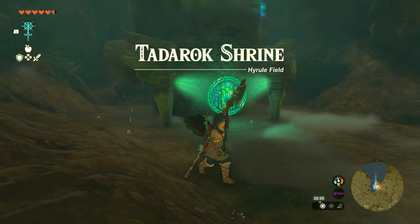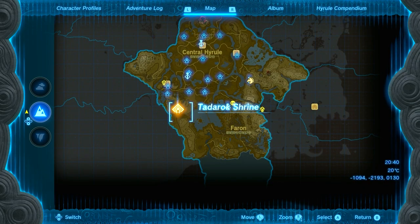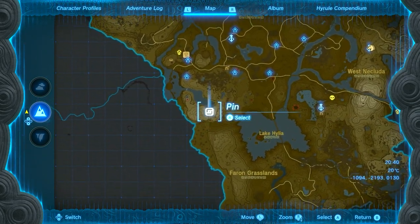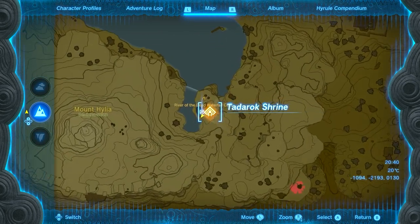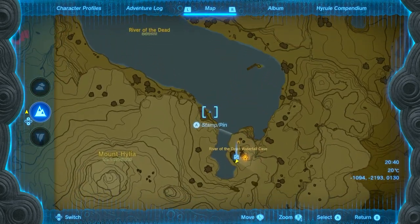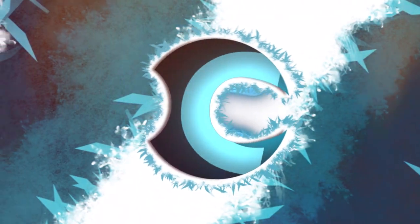Welcome to a shrine walkthrough for Tadda Rock Shrine in Tears of the Kingdom. This one is located right here on the map — as I slowly zoom in, it is not above ground. It's actually in a cave, and you'll find this cave roughly where I'm aiming right now. You'll land here and go through a little walkway behind the waterfall, then into the cave to find the shrine.